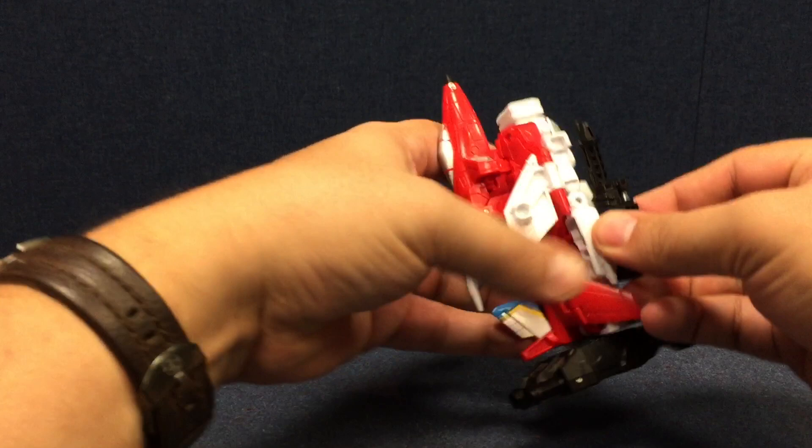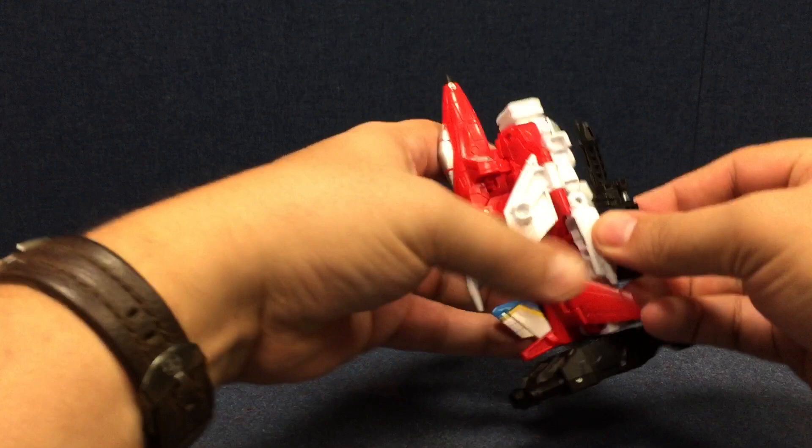If you want, you can pull his arm out just a little bit and plug his gun on here — just like you could on Alpha Bravo — or you could use one of the underwing joints. You've got some options there. So there is Firefly, aka Fire Flight, from Combiner Wars.